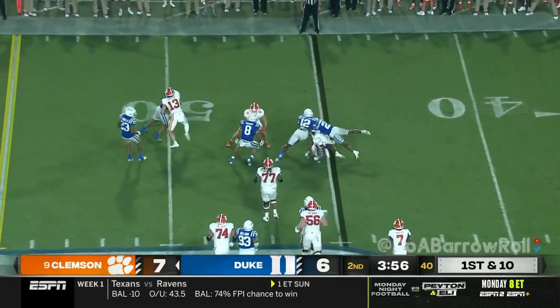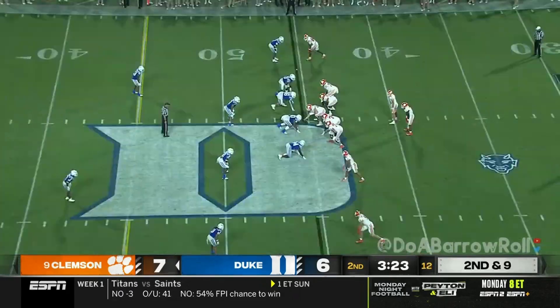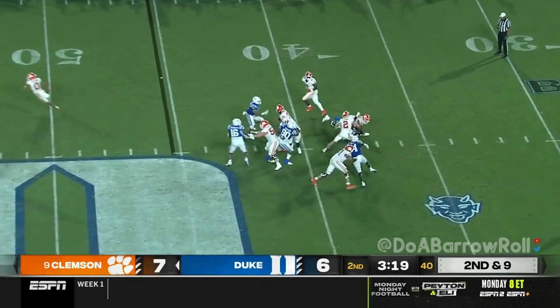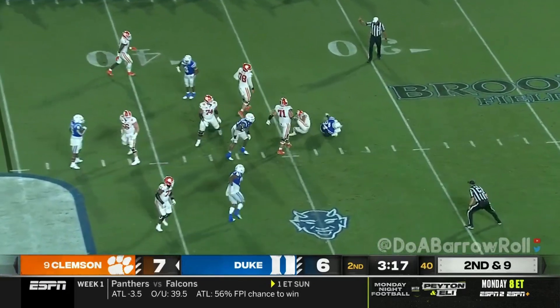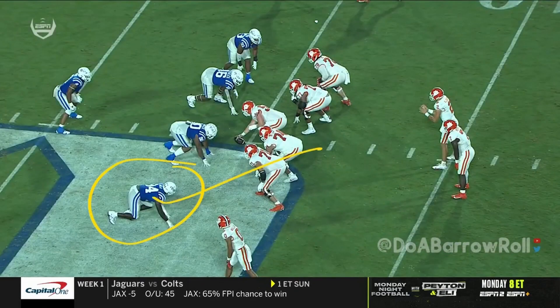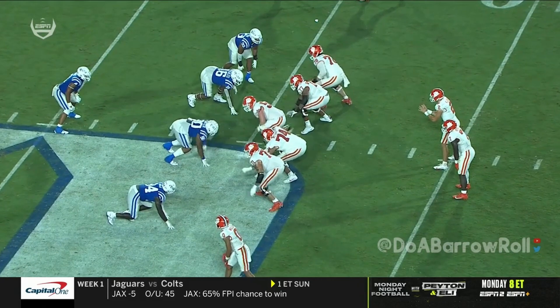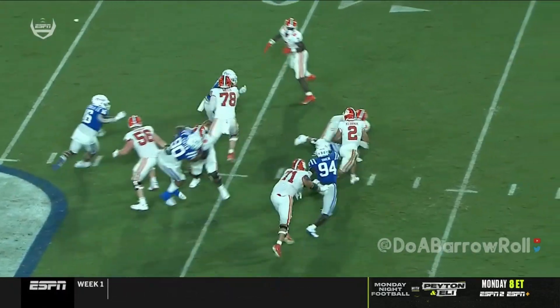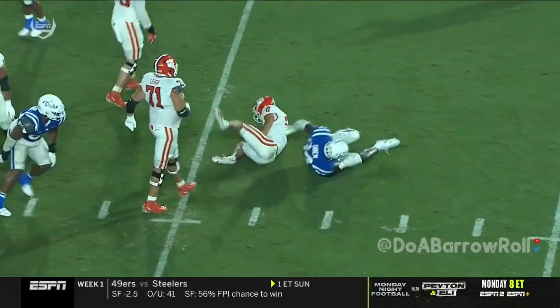A short pass out in space, broken tackle. True freshman Tyler Brown trying to get aligned. Play action, Klubnik in trouble. Watch him here with the long arm — really good job forcing, pressing inside. And you see the counter spin back outside.